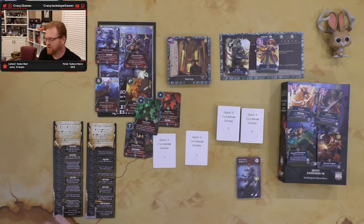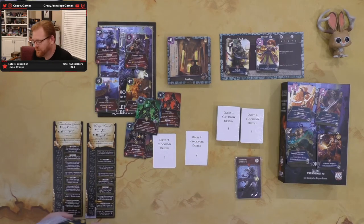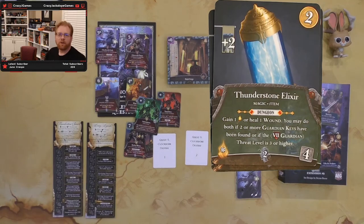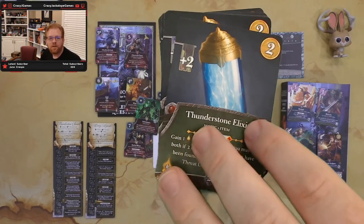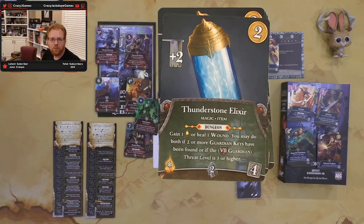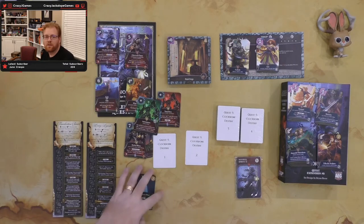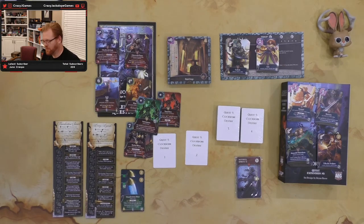So let's see if she works with this set of cards as we get into the items. We have the Thunderstone Elixir — an item costing four. Dungeon ability: gain one light or heal one wound. You may do both if you have two or more guardian keys or if the big guardian is out with a threat level three or higher. It's worth two, so decent value if you're going to the village — four for two plus the light or heal. It also gives two skill. I think that's an all right buy.